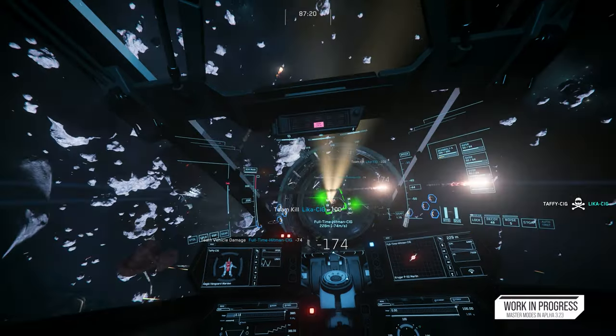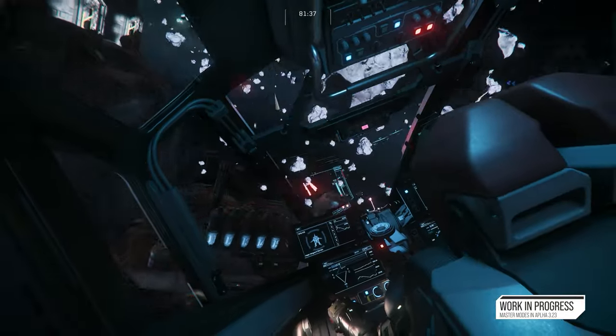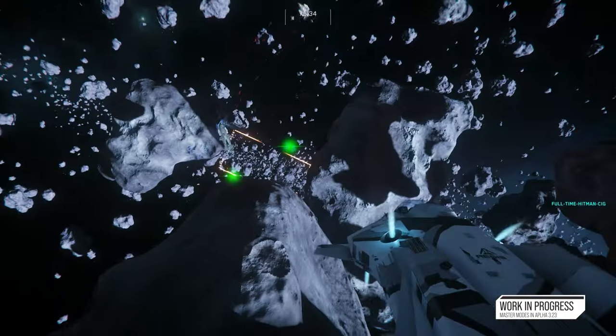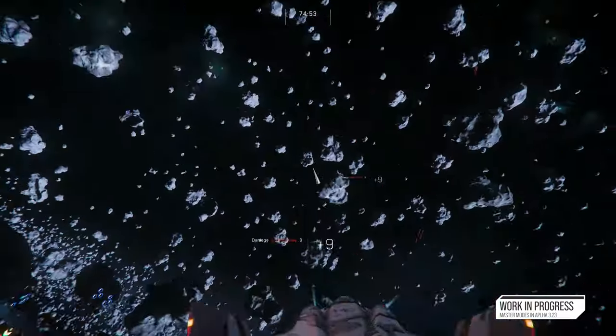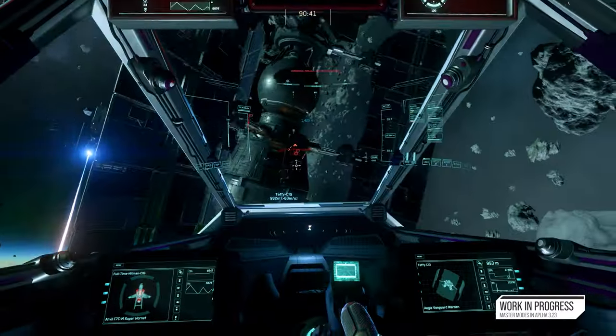Master Modes is a way for us to really capitalize on what the ships are. It's a new game feature that changes the entire combat experience inside the game. You'll have a mode for fighting and a mode for flying from place to place — a rework of the flight and combat system to solve a lot of the problems players have had with the flight experience. You can decide if you want to be in full combat mode, in transit, or get out of a situation as quickly as possible. Master Modes is what makes ship combat exciting, ensuring ships perform in the roles envisioned for them.